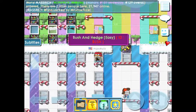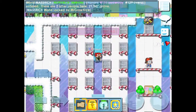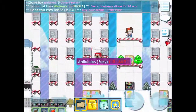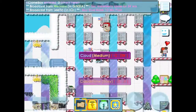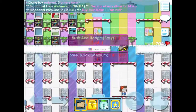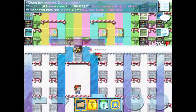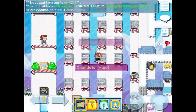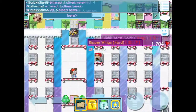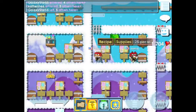So first you want to do is to find anything you want. Just pick the easy ones because you will be struggled when you pick the hard ones. Yeah, surgery tools are very hard. So I prefer doing Bush and Hedge or Parkulus. I prefer those because they cost not too much.